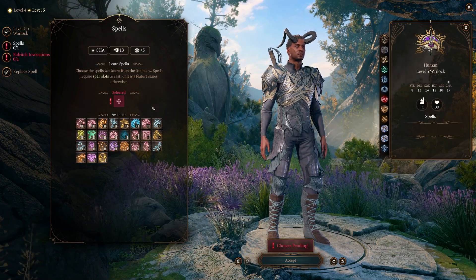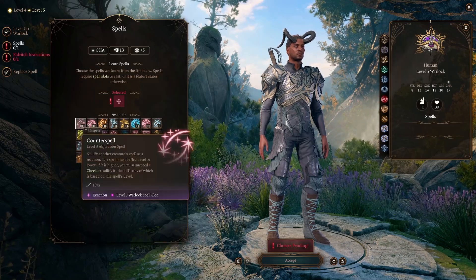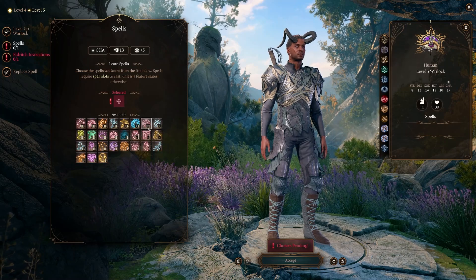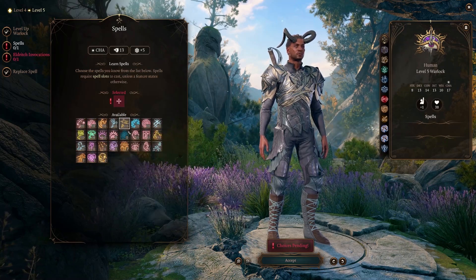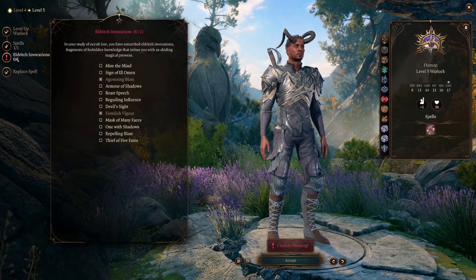He gets another spell at this level. I'll probably pick a level three spell. Ooh, Counterspell — a lot of these third level spells sound really good, but I think for now I'm going to take Counterspell. I think that'll be helpful.